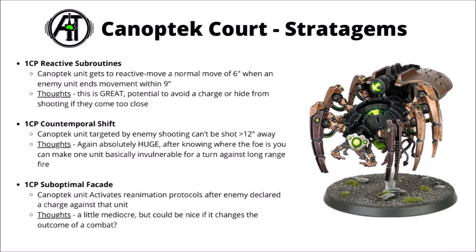Back to the really good stuff — there's Reactive Subroutines for 1CP. This one's a reactive movement mechanic: when the enemy ends a move within 9 inches of you, you get to move your Canoptek unit 6 inches, so you could use that to backpedal from a charge or hide behind terrain or similar. This one has the potential to be truly game-changing — you might be able to keep a unit alive that would have otherwise died to a charge, and threatening them in the enemy turn is pretty awesome.